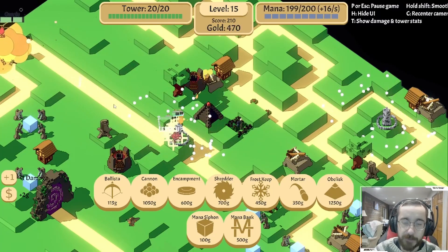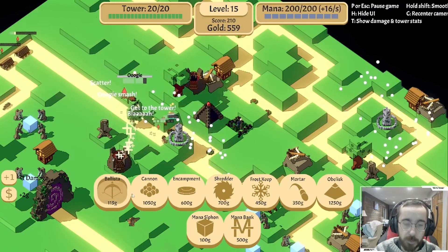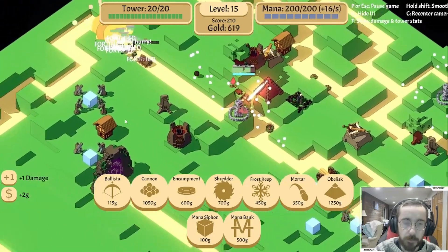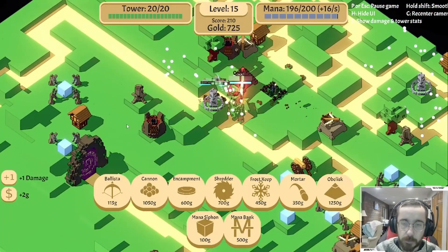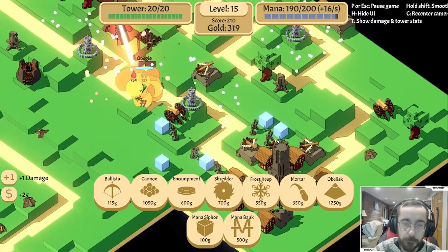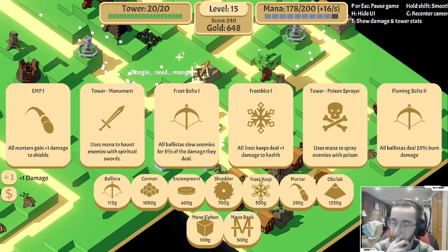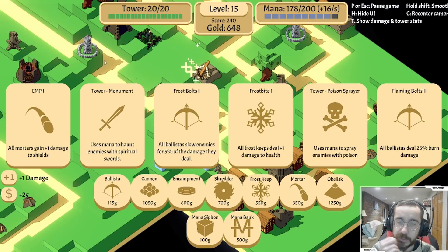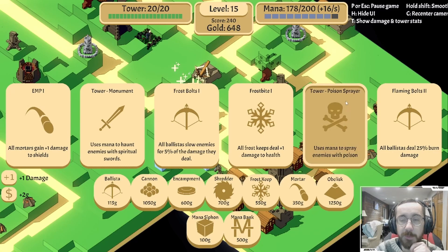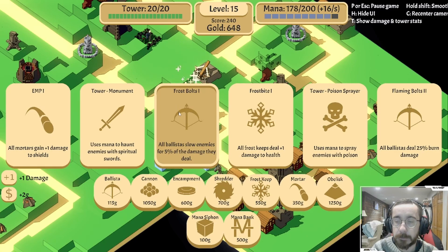We're stabilizing a little bit now. All right, we have an Oogie we have to worry about - we might not have enough to get through him. Then again we might. Okay, okay - I think we're actually okay. Flaming bolts, extra burn damage, frostbite, frost bolts - frost bolts could be nice. Monument - not comfortable building a monument until we get more mana going. Let's go with this.